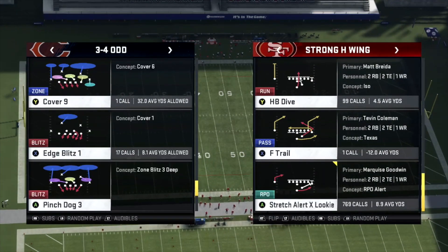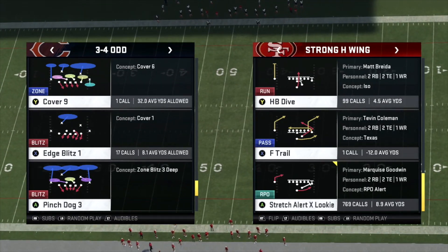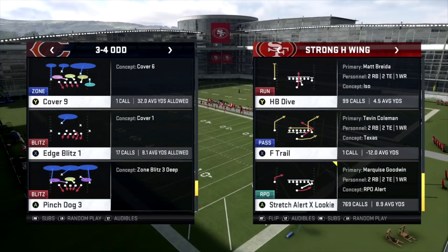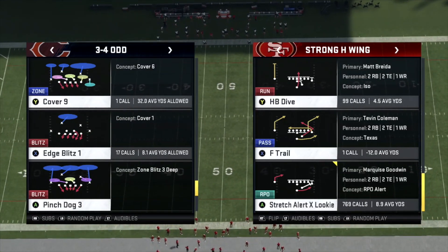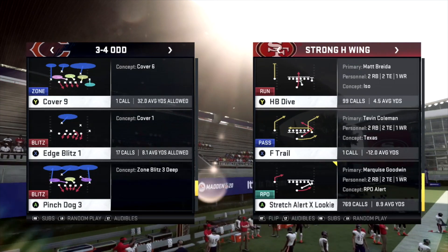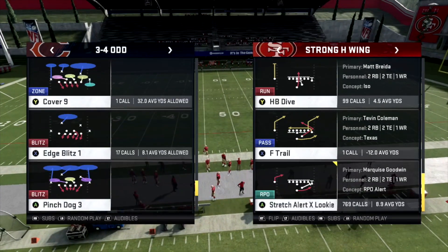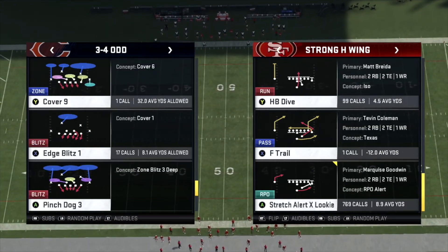Everyone, when they play run defense against the Strong H Wing, likes to use that 3-4 odd edge blitz — the one Henry used in the Madden Classic. Long story short, Mo won the second game, but it wasn't because of his run game — it was because he was improvising in the pass game. We can improvise as well, especially when we have a glitch versus man-to-man coverage. A lot of people set up that 3-4 odd edge blitz, they'll be man-aligned, and the key thing is no one guards the fullback.